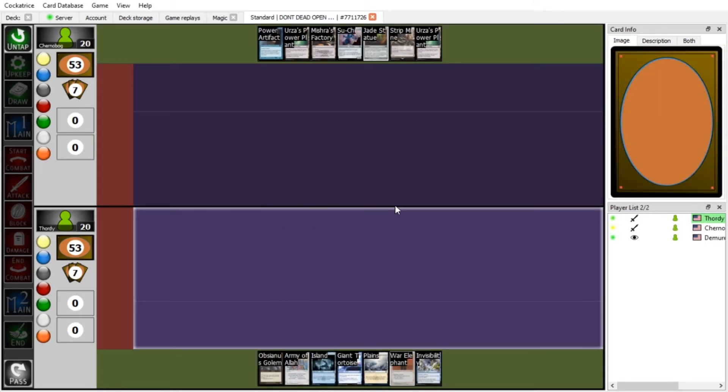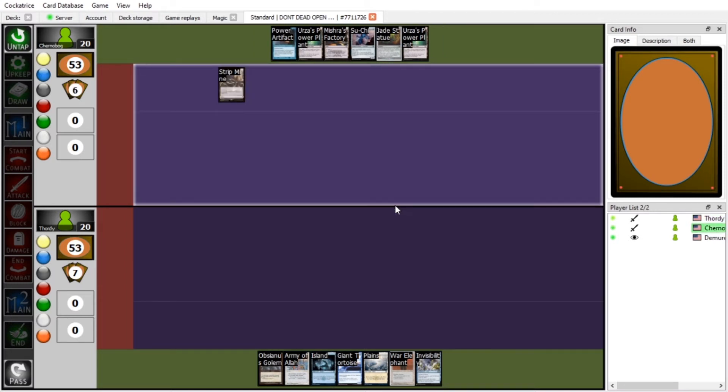Here we are with the final match — Tom versus Sam. This is Sam's first time in the winner's circle. Let's see if he can actually win a week. Your ass is grass and I'm about to mow it. My turn on the play — I'm going to play a Strip Mine and pass.